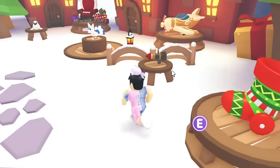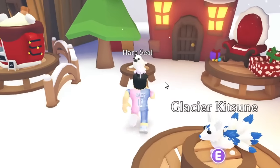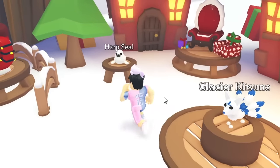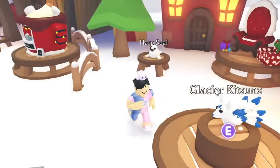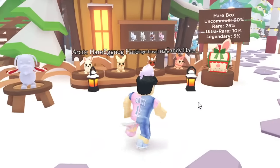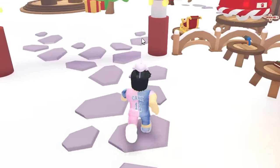We also have the Glacier Kitsune and a Happy Seal, so in total we have 10 pets. Some of them are Robux pets — one is around 500 Robux, another around 600 Robux. I think the hardest things to get are gonna be the Robux pets.